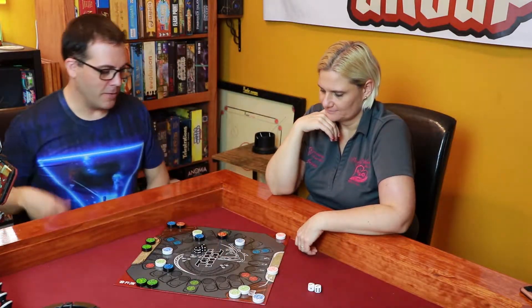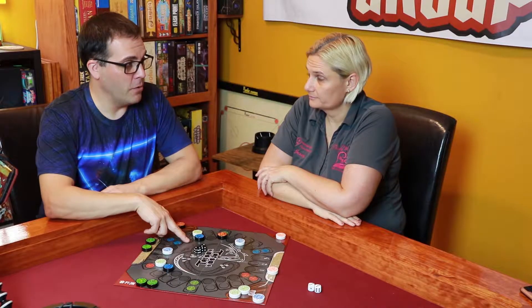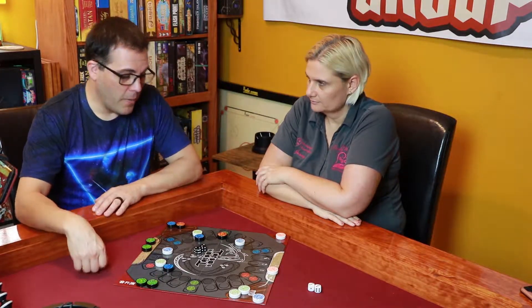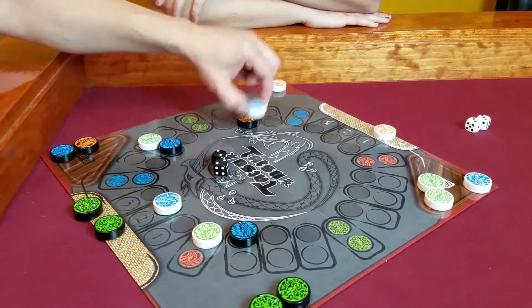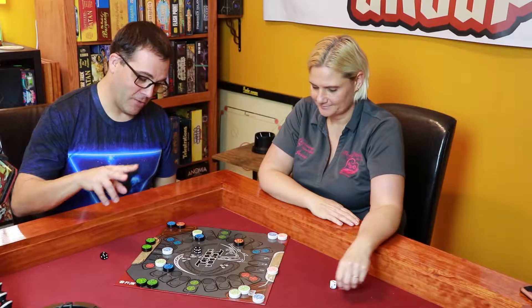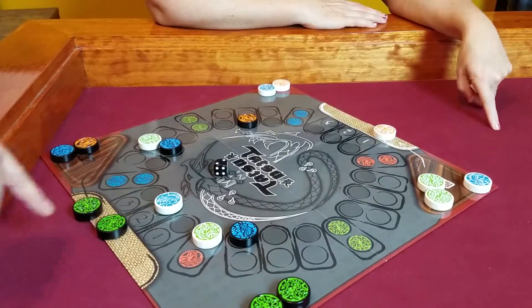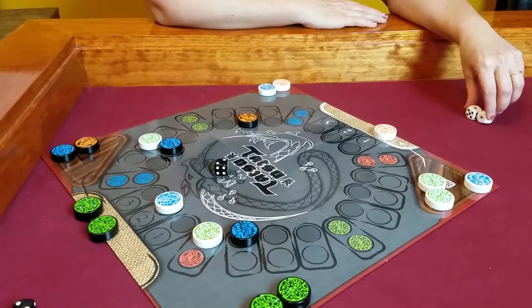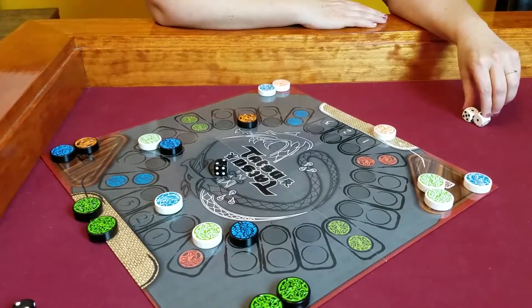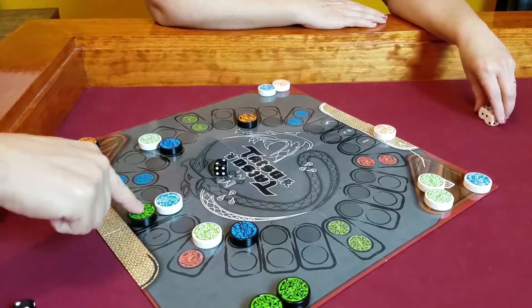Jesse rolls double twos. Five doubles coming out — one thing I don't love about this game versus Backgammon, where doubles let you move twice. But if you do have two dragons on one spot and roll doubles, you can move them and stack them back on top of each other. She goes one, two and destroys a water dragon. That's why I said 'shucky-ducky.' She gets another two and now needs to decide: trap my water dragon, or pull out another water dragon. She decides to trap the water dragon.